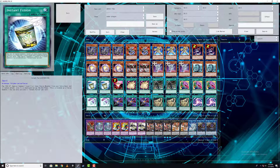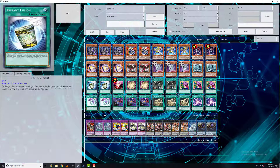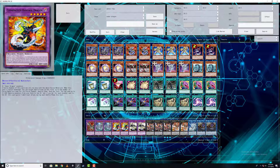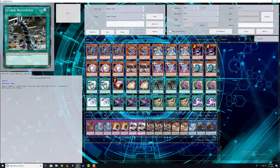Instant Fusion — I wasn't running three, but the reality is you should only play as many as the instant fusion targets you have. I run two, so one-for-one. I use this to go for Overload Fusion. Rampage is amazing — it allows you to do card destruction and dump cards, so it's a cool card just to extend plays.